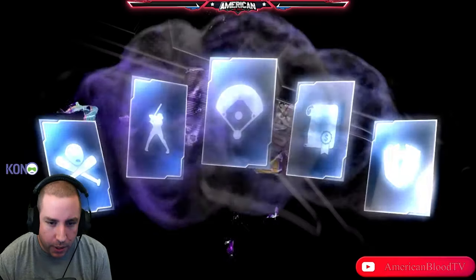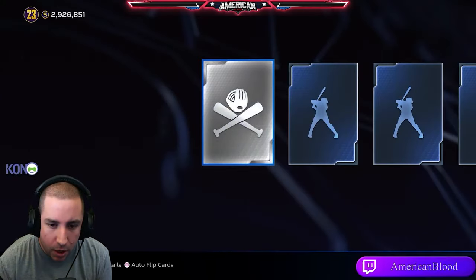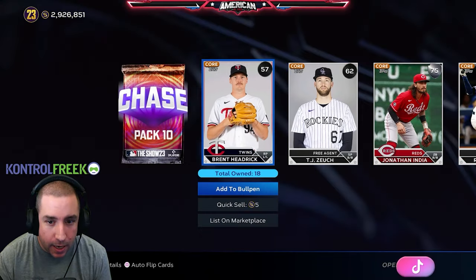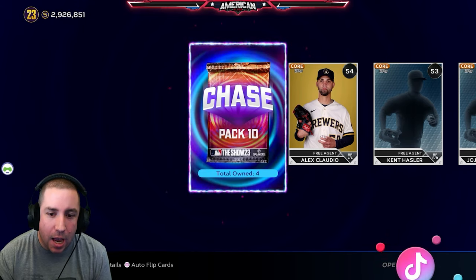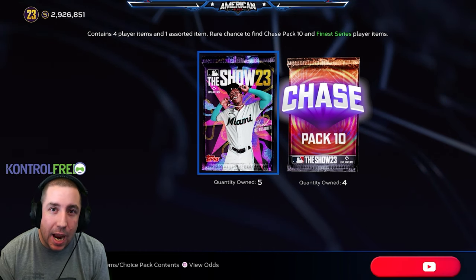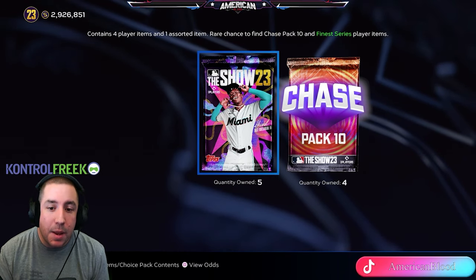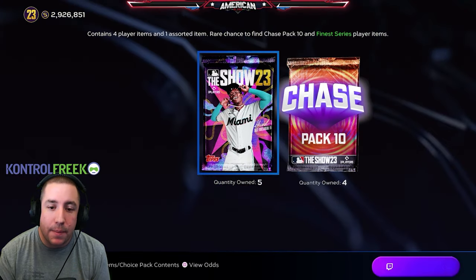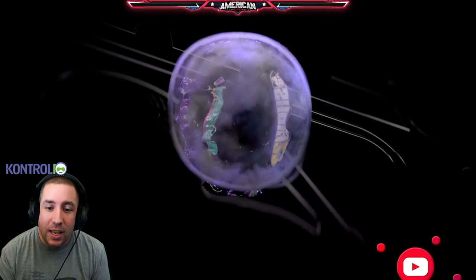We are doing pack wars on every MLB The Show. We started with MLB The Show 21, and we are now on MLB The Show 23. Halfway through with two diamond pulls — two of the best pulls of the video. We got a chase pack, then another chase pack, just like MLB 22. Five packs left, we've only gotten two diamonds in MLB 23, but we got two premium 95 overalls.